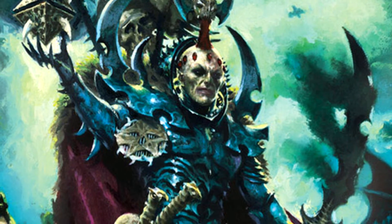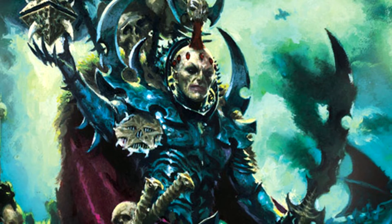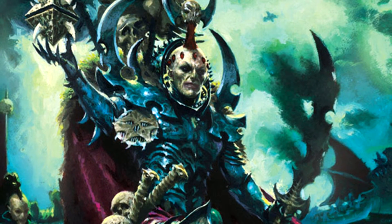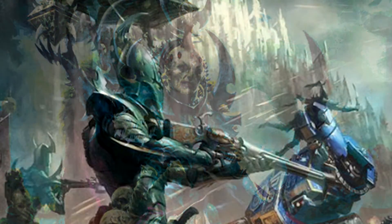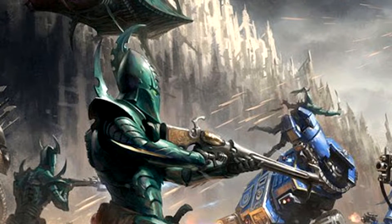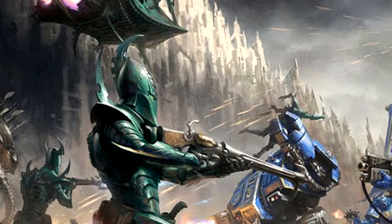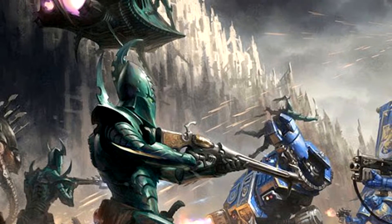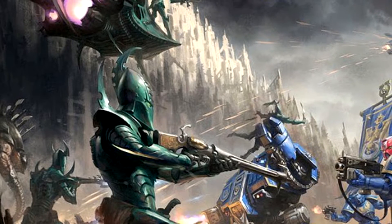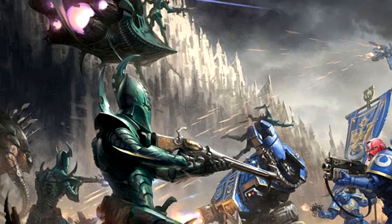Another combo involves Disdain for Lesser Beings combined with Soul Bound, which allows your units to reroll rolls of one for their failed Feel No Pain saves. This is probably the best combo if you want to use more than four giant blobs of Kabalites and you're okay with foot-slogging them up the board. Alternatively you can replace the rerolling ones for failed Feel No Pain saves with Toxin Crafters, which makes wound rolls of six for poison weapons do two damage instead of one. This makes your mass poison shots better at killing big Tyranid bugs like Hive Tyrants or even Daemon Primarchs like Mortarion and Magnus.